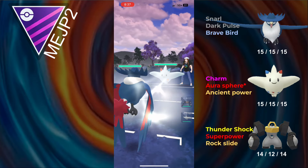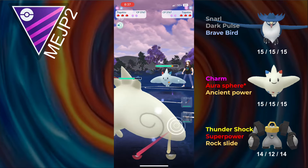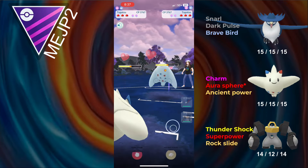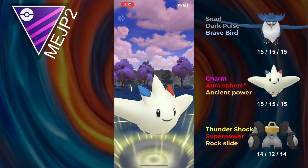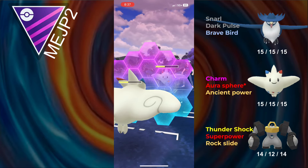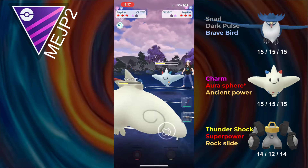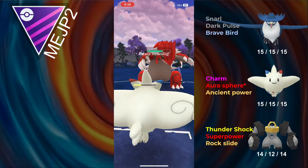We lead into Togekiss in the next battle, and that's just not good. I have to send in my own Togekiss, and if my opponent switches out here I can probably just lose, as I'm not going to be able to really keep switch advantage. I don't think safe switching in Charm is ever a good idea. I go for the Ancient Power, the opponent shields, and I get a boost. I'm going to be shielding, and my opponent doesn't get the boost, so now I just have a boost and a massive advantage.